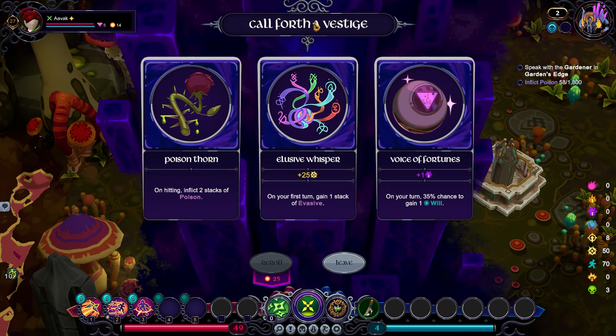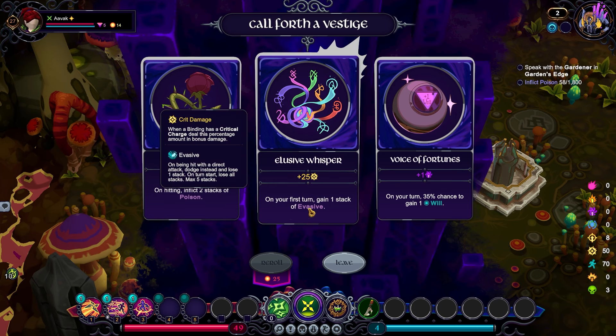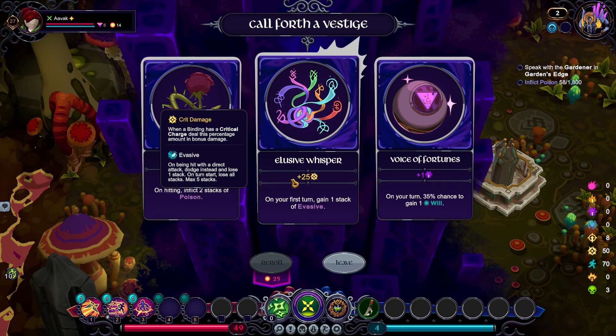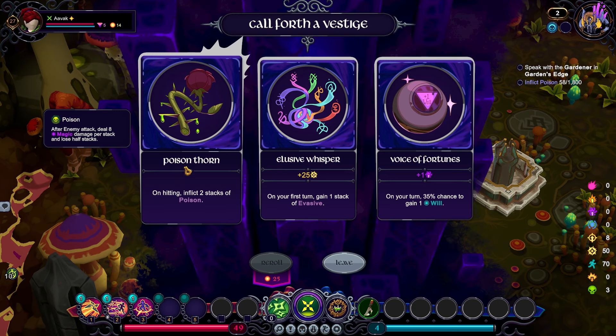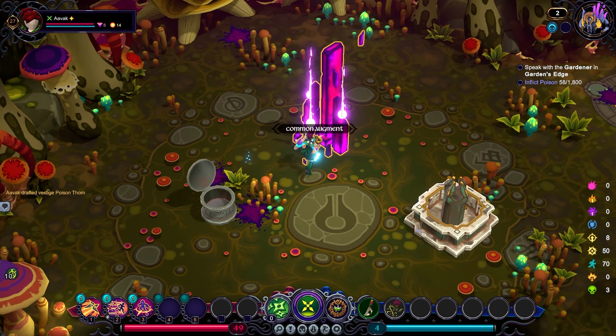At the Tarnished Vault, we've got Poison Thorn — on hitting, inflict two stacks of poison — which is very nice. There's also on your first turn gain one stack of evade, or a 35% chance per turn to gain one will. Then Elusive Whisperer gives us 25 crit damage, bringing us to 75% more damage when we crit. But I think it has to be Poison Thorn — getting more and more of those stacks is both going to build into our Talons of Sin trinket and also our main quest. For the augment: Critical Flurry gives us more crit chance and crit damage — that one seems to only affect critical flurry itself rather than all attacks.